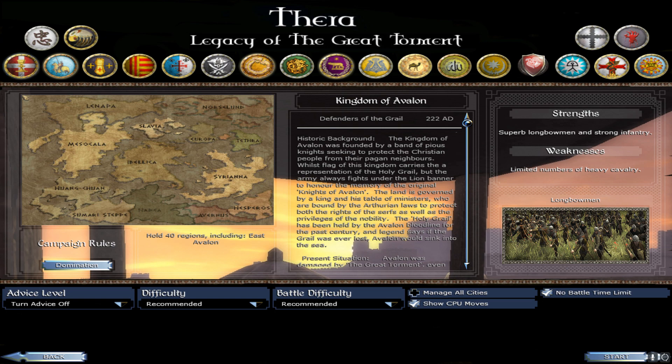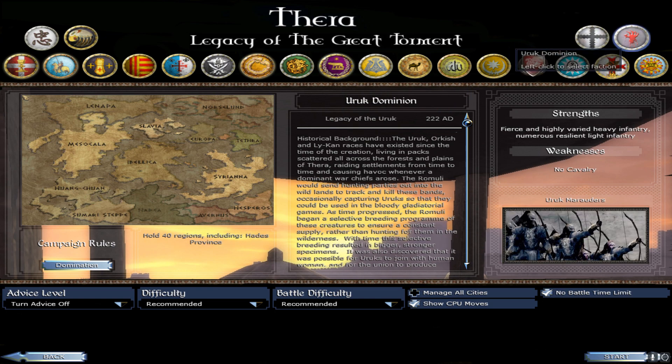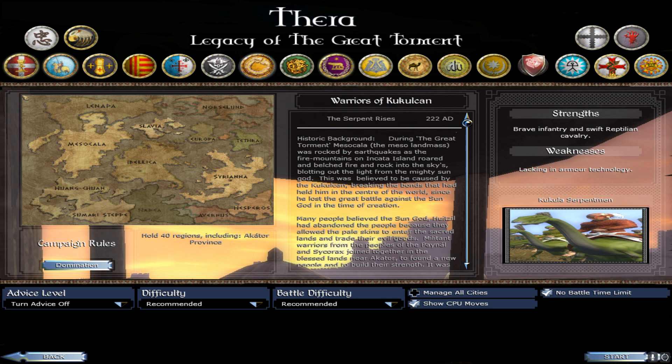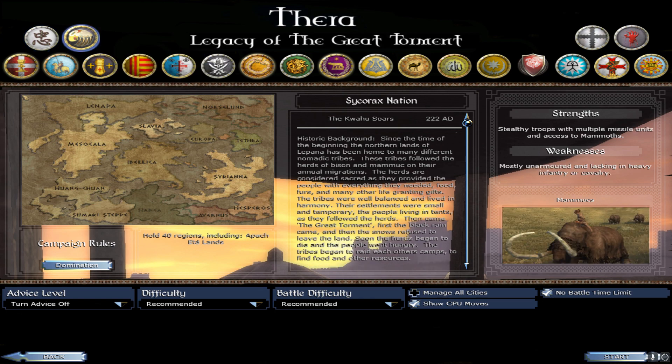We've got a lot of different factions here. You can see the Romans, and there are some Orcs - a little bit of Third Age action going on. There are some other interesting factions like the Kalula serpent men who are almost like riding dinosaurs or lizards. And there's the Sycorax nation who've got mammoths they're riding - very cool. The actual map is almost like a bunch of islands put together, as if they've taken all these islands representing different mods and moved all those factions into one playable campaign. We've even got some east Asian factions as well.